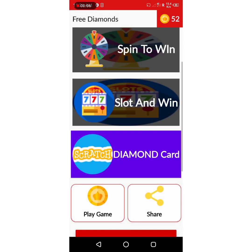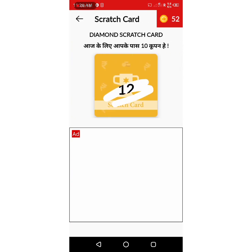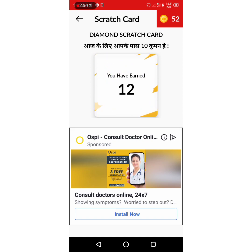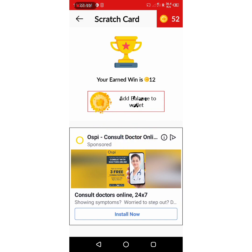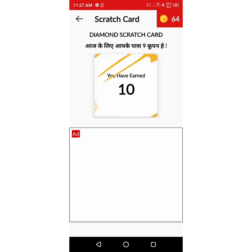Same answer here. Diamond scratch card — click on the coins. Do 10 checks, add the cost, and click 'Add to Wallet'. Continue for more coins, click on the scratch card, and add to wallet.